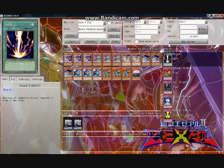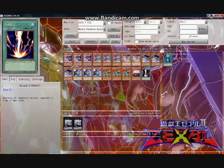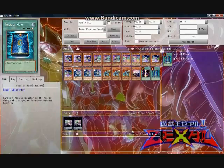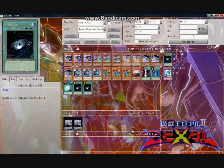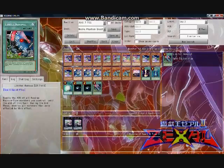Now what about the spells? First, the staples: one Raigeki, one Book of Moon, one Soul Charge, two Dark Holes due to the great protection effects of Mecha Phantom Beast tokens, and of course in all machine decks, one Limiter Removal. The next step demands recalling that both the protection and token effects of Mecha Phantom Beasts extend to any tokens on the field, not just Mecha Phantom Beast tokens. Therefore, this deck needs some cards that generate tokens. Scapegoat is the obvious initial consideration, but in my experience it's not a good one — the problem is that it clogs the field, reducing the ability to put multiple Mecha Phantom Beasts on the field.